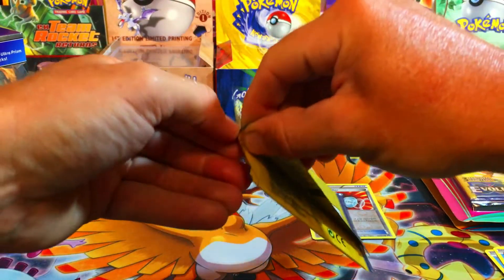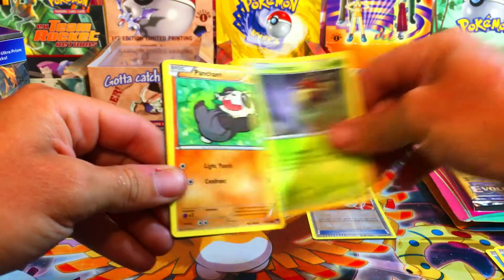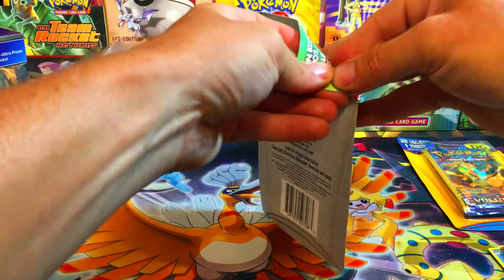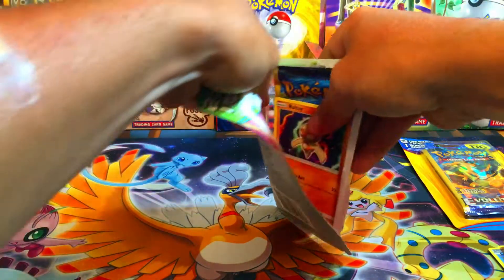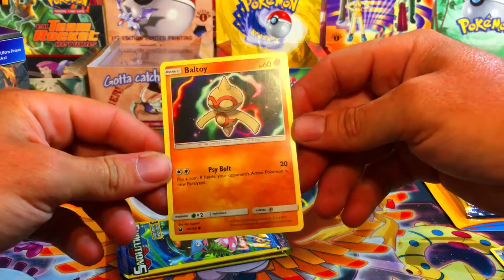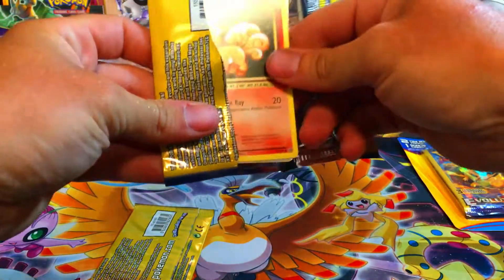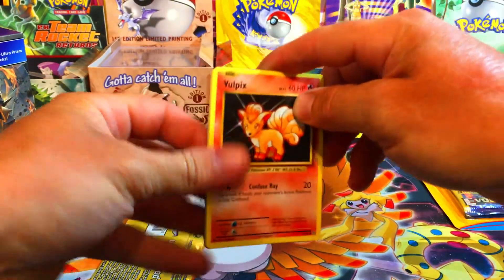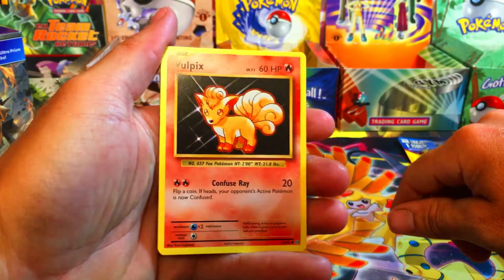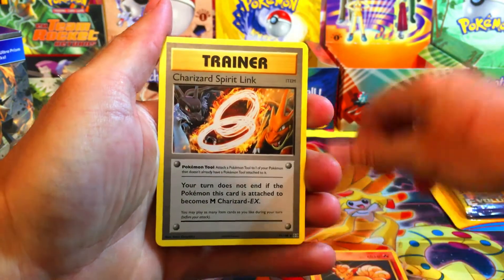Next Break Point pack: we got a Spritzy and a Ferroseed — nothing there. Last Dollar General Break Point, let's see if we can get something spicy. Kricketot and Panchum. I have a bunch more of these coming up so hopefully we get something. All I've been finding is Break Point, Evolutions, and Guardians Rising — and I leave every pack of Guardians Rising. Let's see if we can pull something from this Evolutions pack — I think I just saw something, the middle card definitely got something.